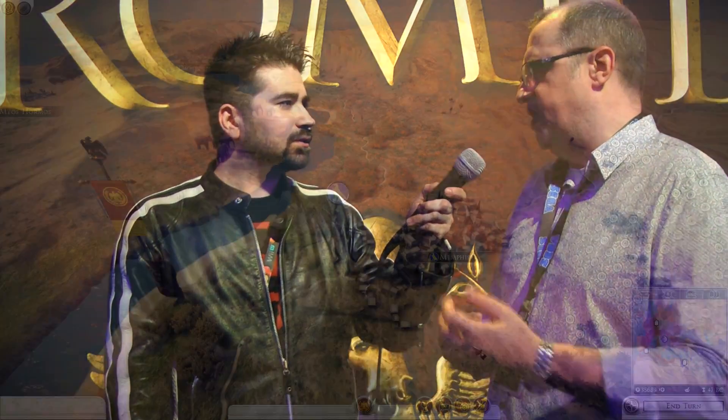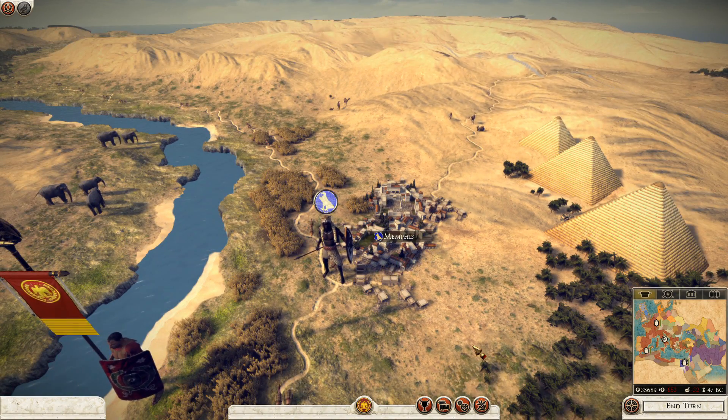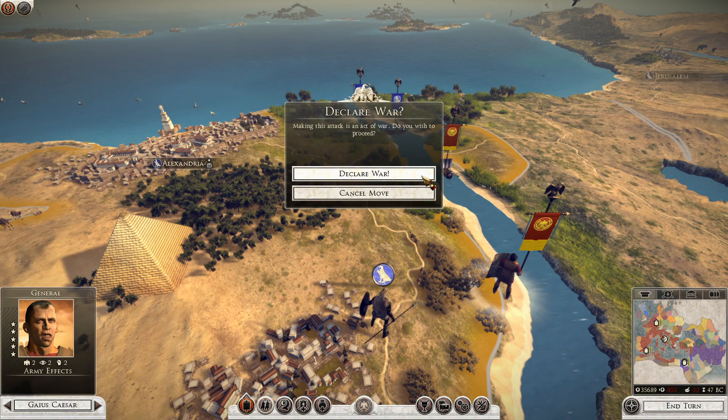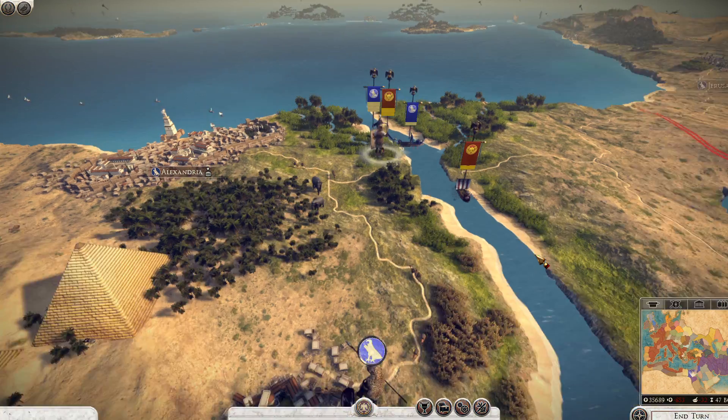It means that coordinating all those elements and getting the logistics right was difficult even for human players. There is a definite downside though, because transport ships are actually a lot weaker than normal ships. If you get caught by somebody with war galleys, you're in big trouble. We've also got agents now with a lot more varieties of actions they can carry out against the player's armies — they can sabotage them. For anybody who hasn't played a Total War game since Rome 1, their minds are going to be blown.